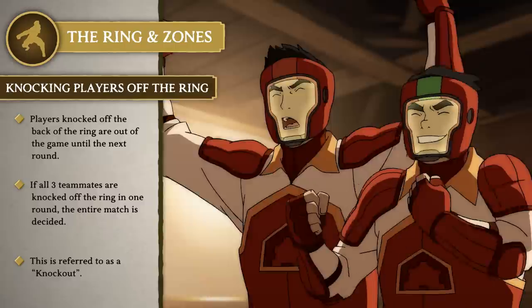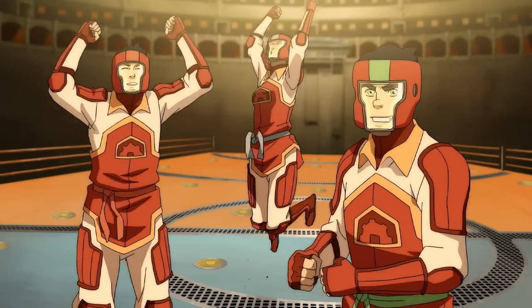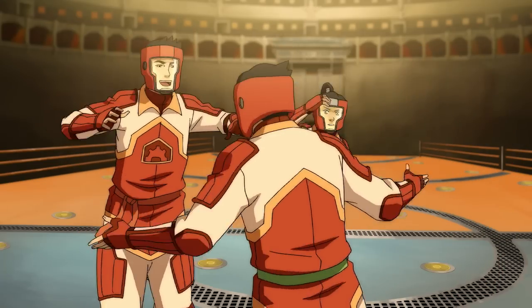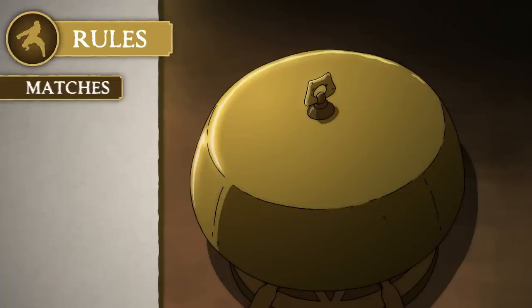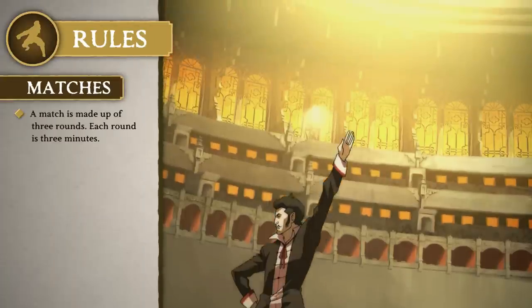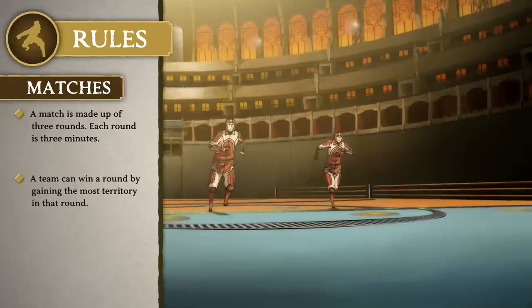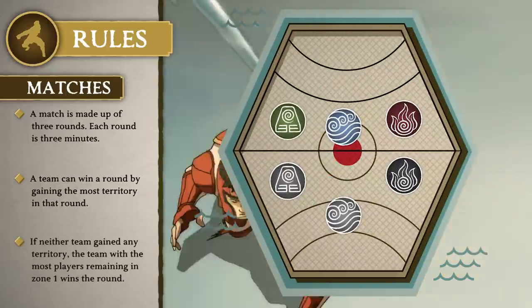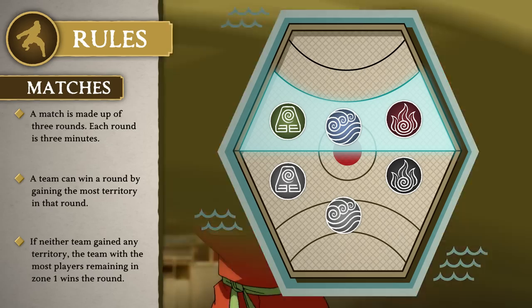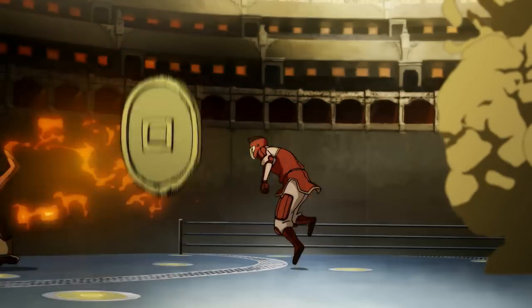When all three members of one team are knocked off the ring in the same round, that team loses and the match is over. This is referred to as a knockout. However, a knockout isn't the only way to win a match. If neither team is knocked out of the ring, the team that wins more rounds determines the match victor. A match consists of three rounds, with each round lasting for three minutes. When the three minutes are up, the team that's gained the most territory wins the round. If neither team gained any territory, the round is determined by which team has more players remaining in their zone. But remember, if at any point one team knocks the entirety of the other team off the ring, it's a knockout, and that team wins the entire match.